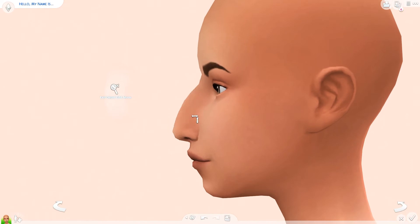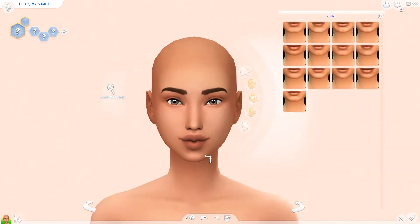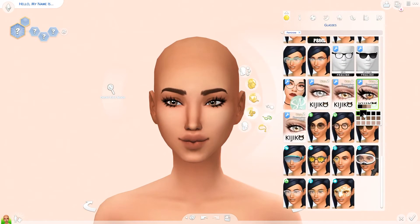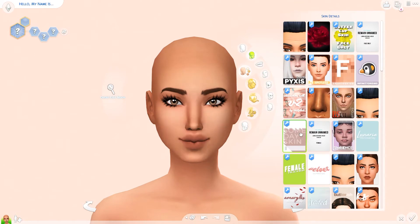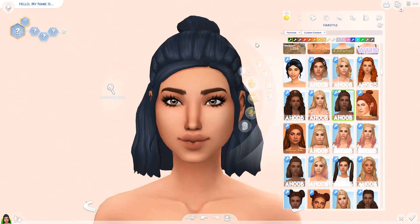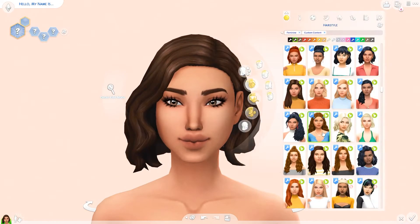The first version of her is going to use only MaxisMatch CC, which is what I normally download. If you know my channel, you know I only make MaxisMatch-looking sims. I do have some Alpha in my game, but only for clarified hairs — Alpha hairs that have been made to look more MaxisMatch. So this was pretty much the first time I've ever gone onto the Sims Resource to download Alpha CC to actually use in my game.